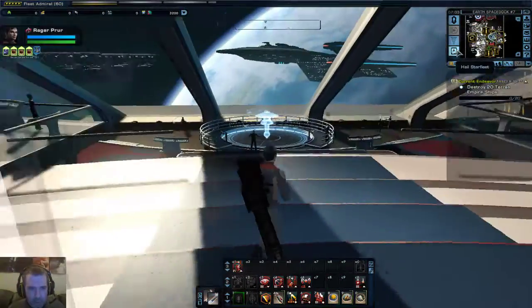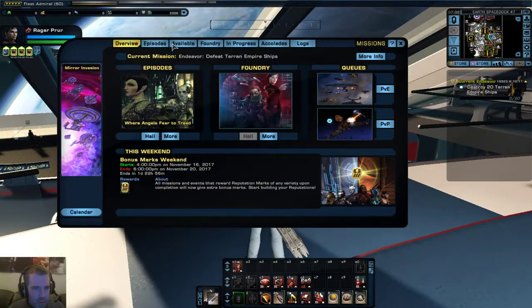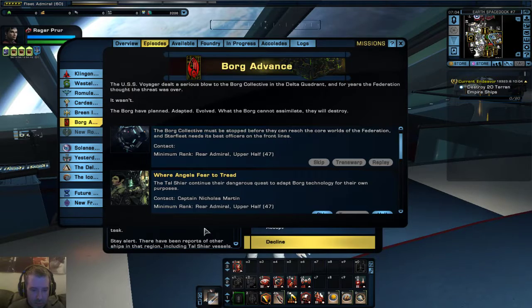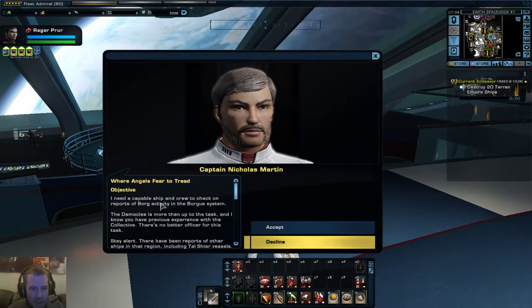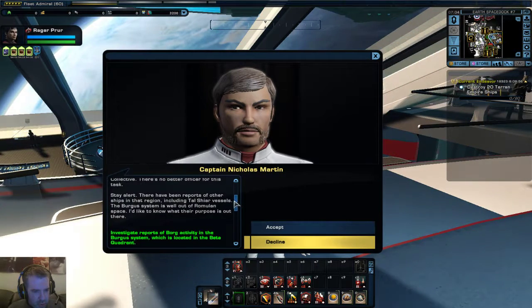Let's move out of here. Galaxy X again. Let's see what missions I've got available - episodes. Let's see. Mission coming through there. This is called 'Where Angels Fear to Tread.'